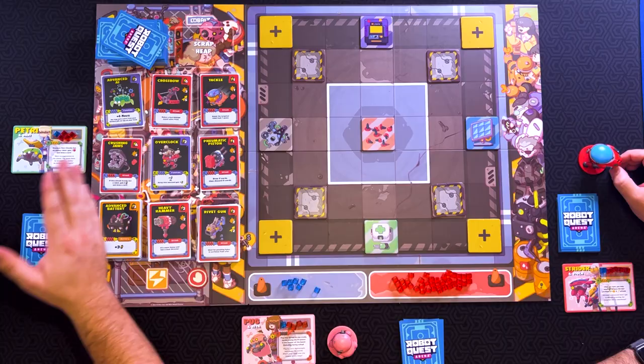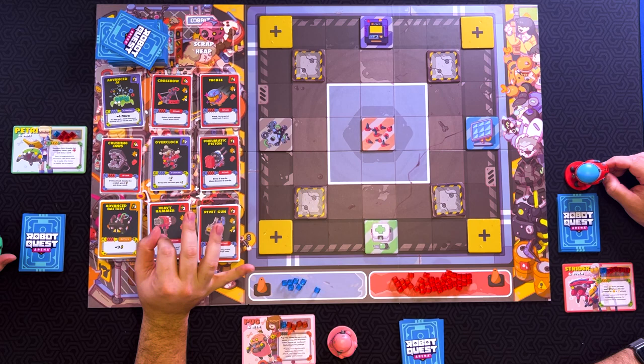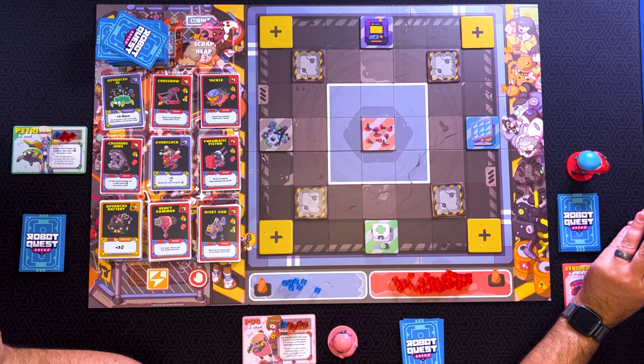What are each of these spots? These are various terrain across the board. The yellow blocks right here are going to be our spawn points, with the exception of Elena's character, Pug. She can actually start in the middle section here if she so wishes, whenever she spawns and respawns. These four bricks right here are walls — they are going to be blocking line of sight and blocking movement. We're going to have the repair pad here; if we start our turn there, we gain a victory point and repair one damage. We have the scrap yard over here, which, if we start our turn there, allows us to scrap a card in our hand.